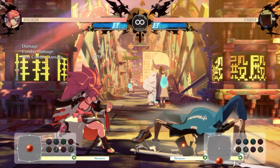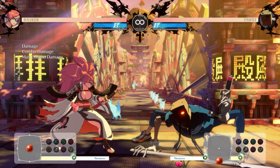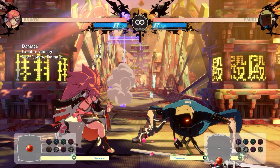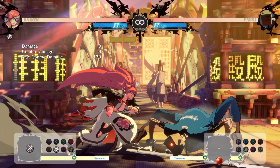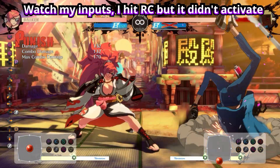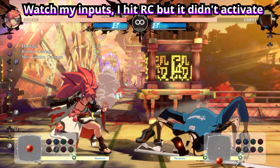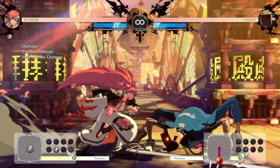Viking's parry is particularly powerful because you can use the RC system to option select using it, in the same way you could option select throw when the game first launched. If you haven't been playing since launch, basically when you throw you would mash RC — if the throw connected, the animation would cancel out the RC; if it didn't, you would get PRC and keep yourself safe.